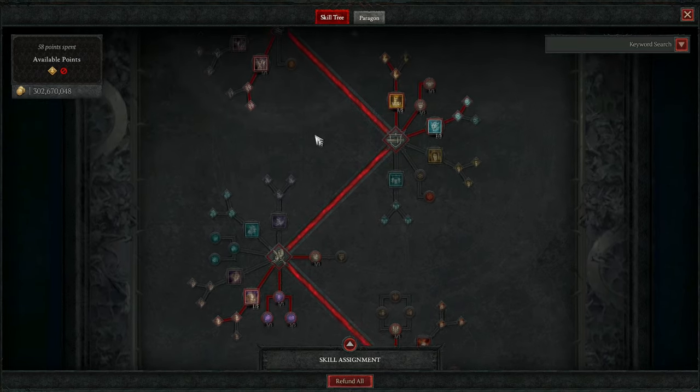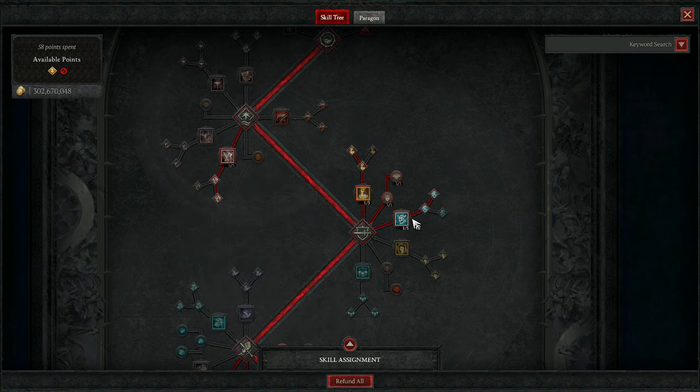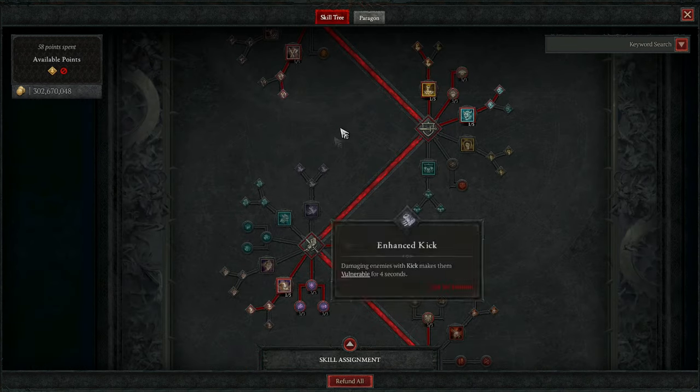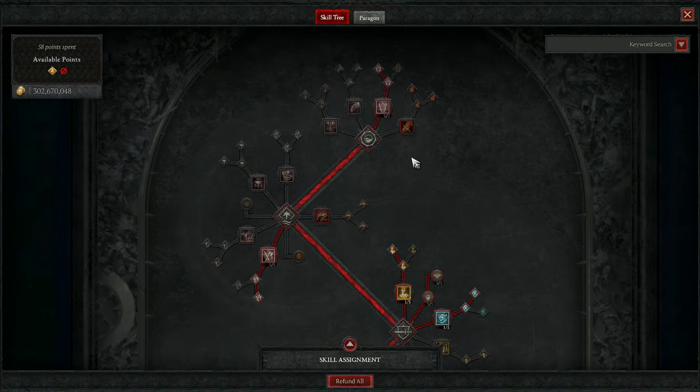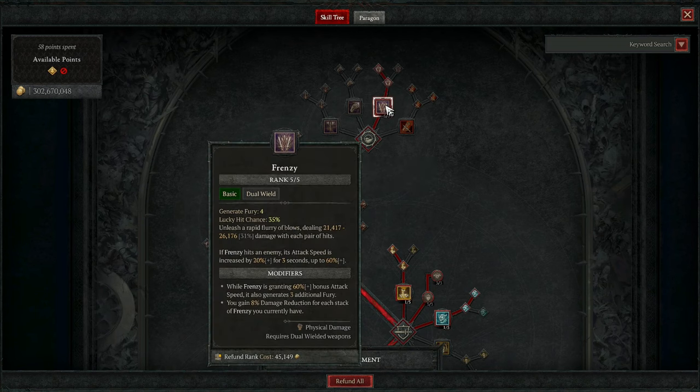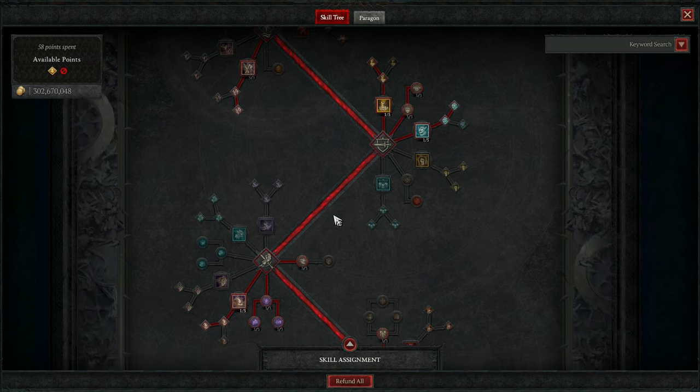You don't have to use Double Swing, Ground Stomp, Rallying Cry, or Leap — you can interchange any of these to anything you want and it will still work, because at the core of it all you're getting so much damage reduction. I do know that damage reduction scales quite badly at higher values, but if you keep your armor high, your damage resistance high, and your elemental resistances high, you're going to take little to no damage. Even in these high-end dungeons, we don't really take that much damage. So anything here is interchangeable — mix and match however you please.